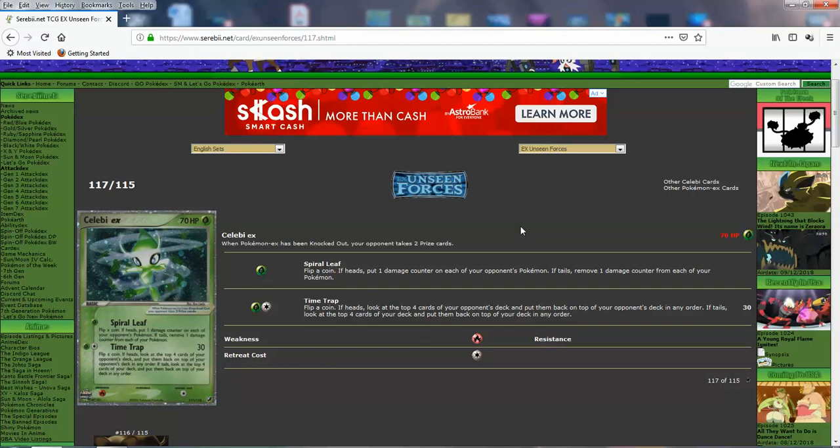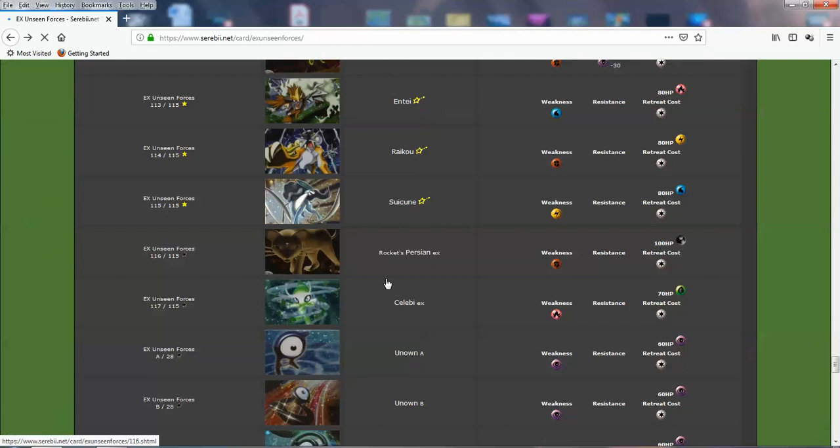There's 30 damage for 2, and you have the chance to arrange your opponent's deck or your own deck's top 4 cards. If you get heads, you can arrange your opponent's deck like the Chatot from Supreme Victors used to do in Sable Lock — put bad cards on top so they're forced to draw something bad. If tails, you can arrange your own cards. Decent for a little basic Pokemon, but it doesn't provide much support. Good card for your collection though — it's pretty.